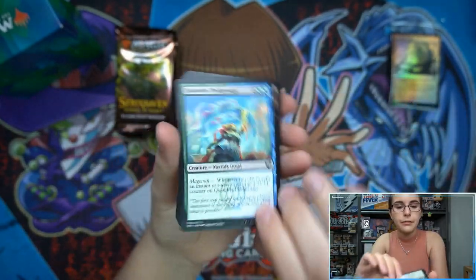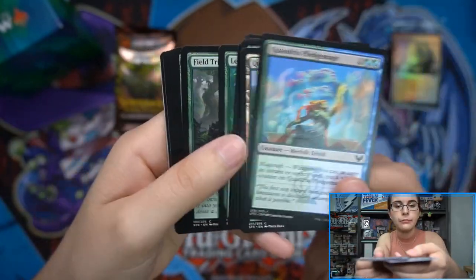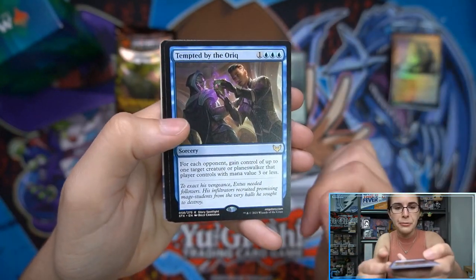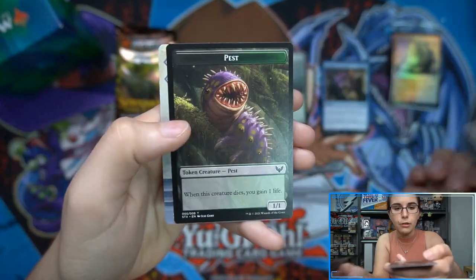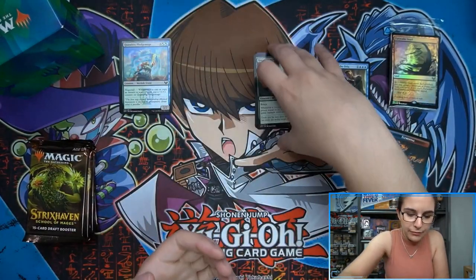All right, here we go — pack number one, the theme pack. Going through all of our commons and uncommons, we have Tempted by the Oriq for our rare, and our little pile of tokens.